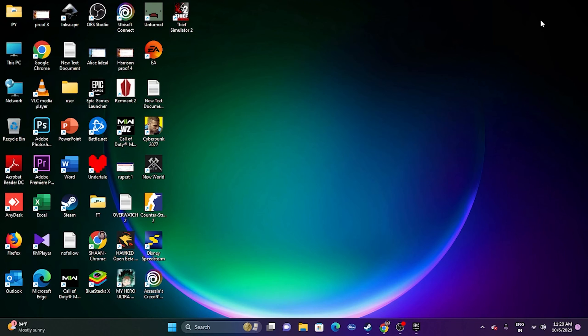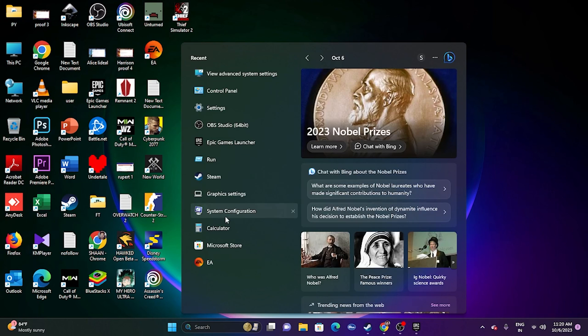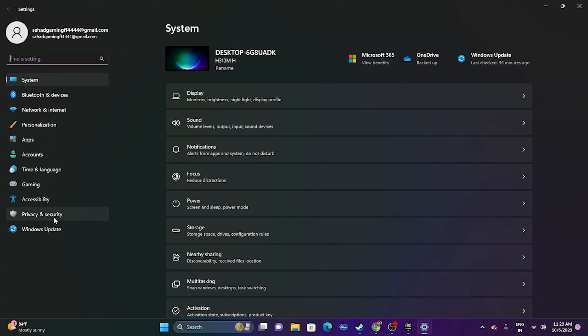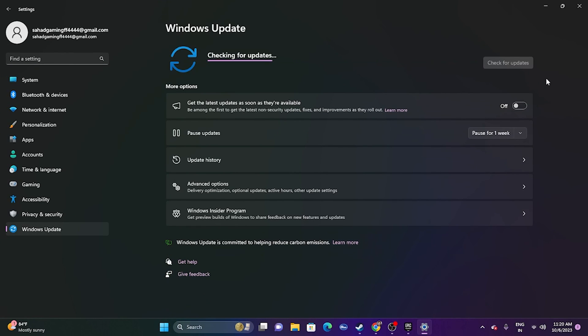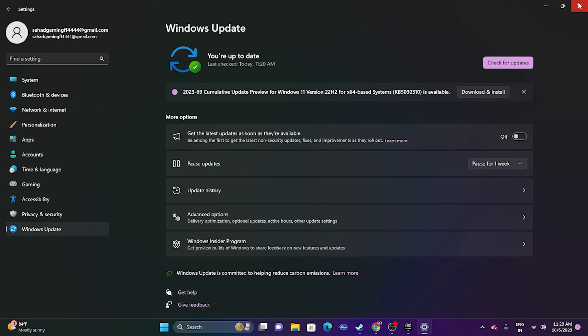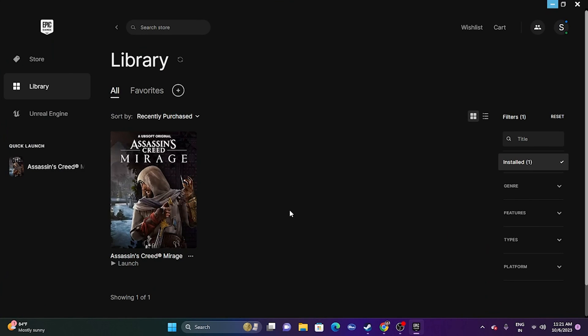Next, update Windows. Go to Settings, then Windows Update, and check for updates. Make sure Windows is fully up to date, as this is very important for these kinds of games. Once the update is complete, try launching the game.